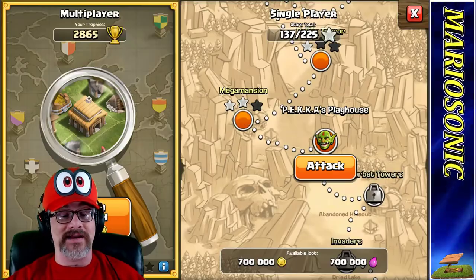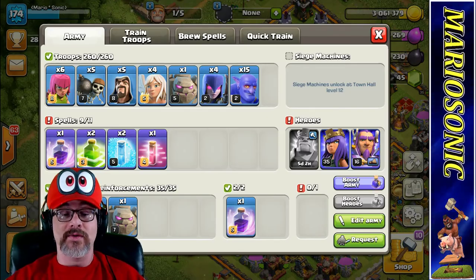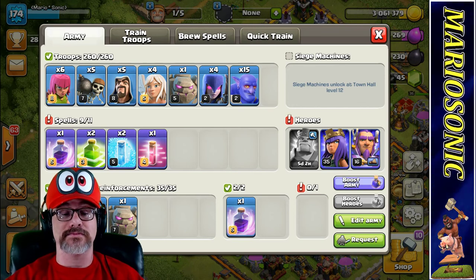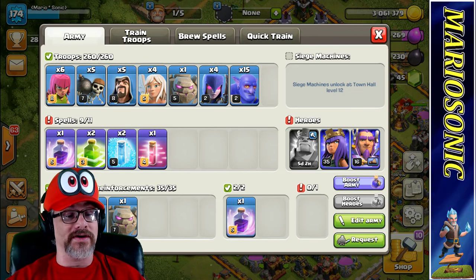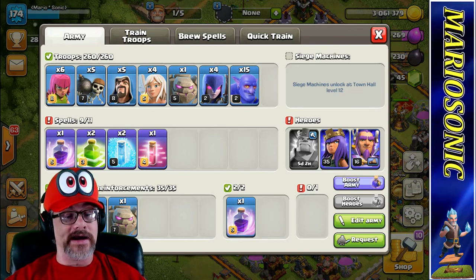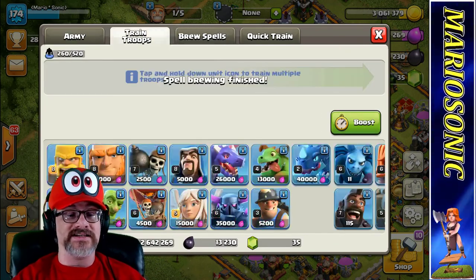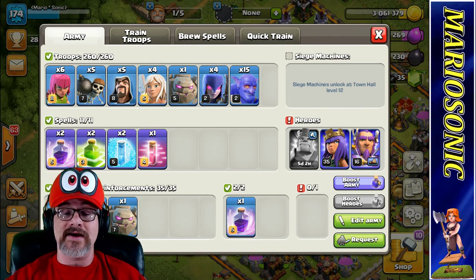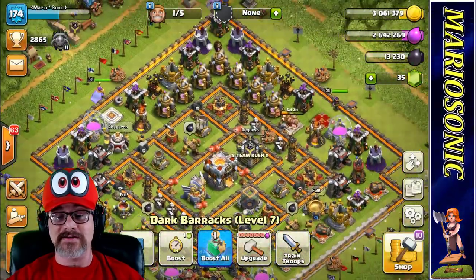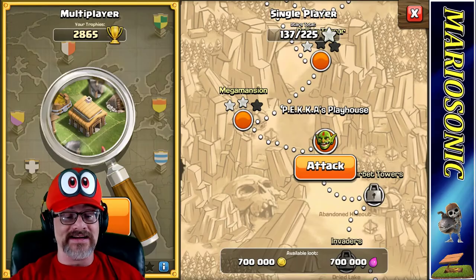So we got to get in for some live attacks here. Let's do it. So we got 260 troops. We got one golem, some bowlers, some witches, some healers, some wizards, some wall breakers, and six archers. We don't have all of our rage, so that's okay — we can just gem them up because we got some gems. We are waiting five days and two hours on our big king, and he's going to be level 40. Oh my god, this is sick.